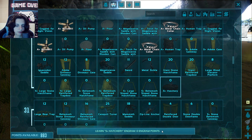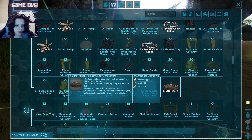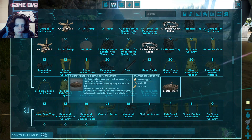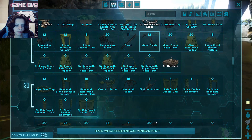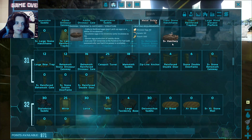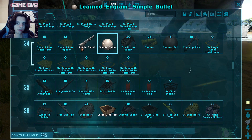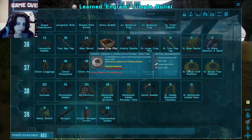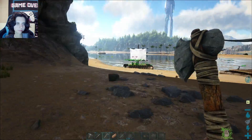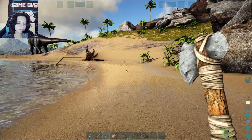There's a hatchery — it collects fertilized eggs, incubates eggs in the inventory. I didn't know there was an actual hatchery thing — we need this, this is super important! It only incubates to 1%, but it's still a start. It takes a while, but I'll take it. We're making an incubation station over there anyway, away from our house.